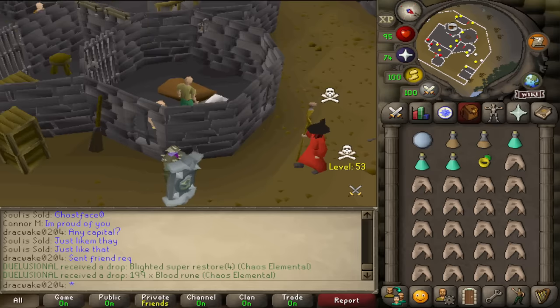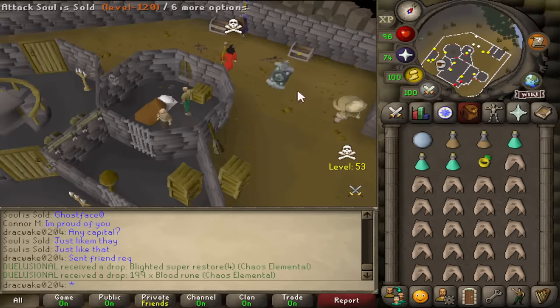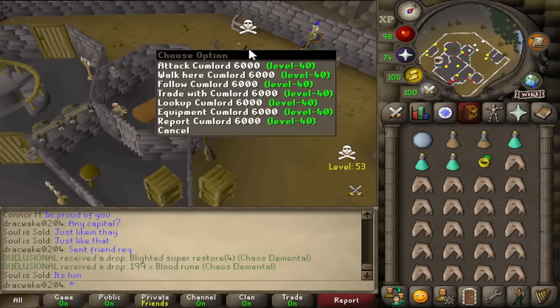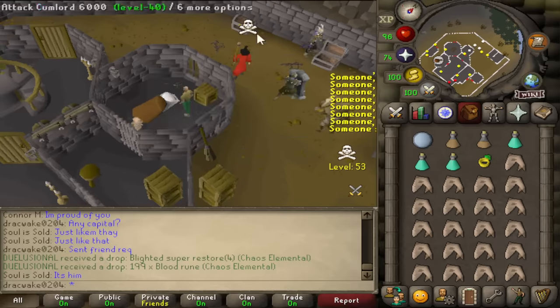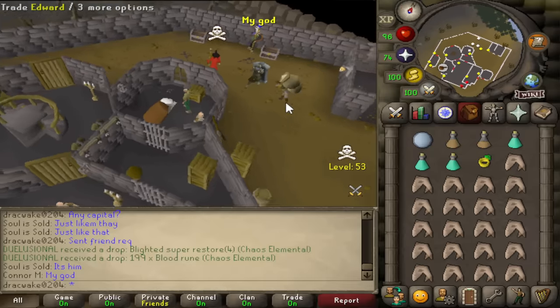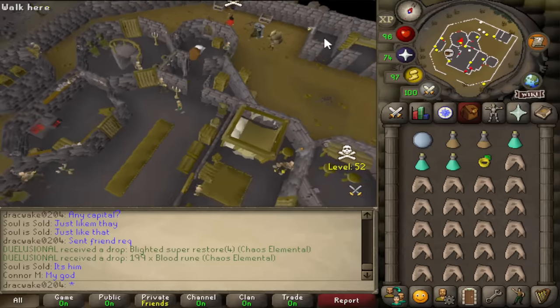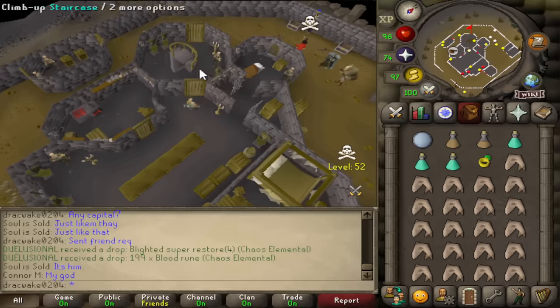Ghostface, what's up? Are you actually SirPugger? Yes, man, this is me, SirPugger. I wasn't expecting the real SirPugger to be here. I wasn't expecting the real Cumlord6000 to be here. I'm gonna go grab a Dragon spear, but what you're telling me is you can spear the rogues into there and it breaks the bot script?